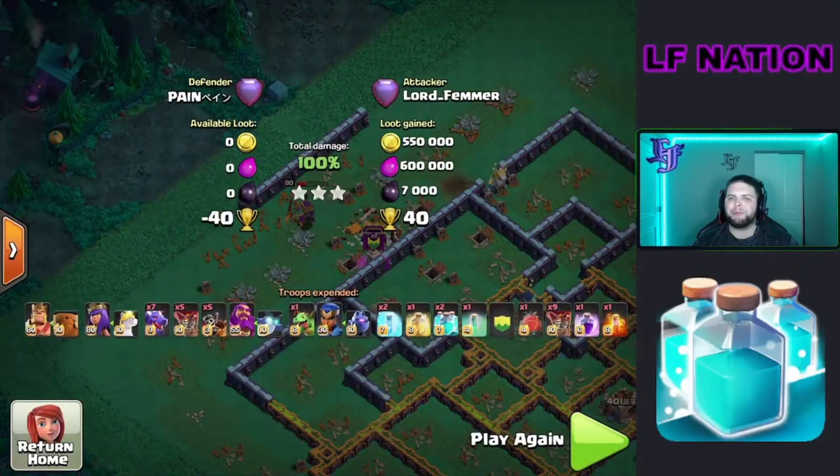These bases are really awkward for Clone Hydra. Depending on the sweeper placement you can go opposite, but usually you have to do one of these tactics on the sides of the base.